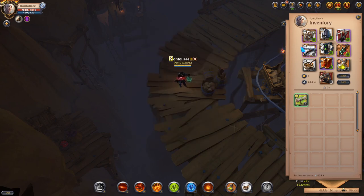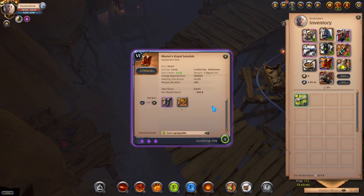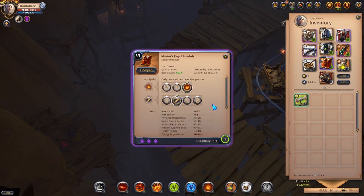I use the Cleric Robe with the Carlion Cape, which activates when you cast your first weapon slot ability (Q) and resets the cooldown — giving you another Q right away. For shoes, I use Master Royal Sandals, 6.3, which cost less than 400,000 silver.